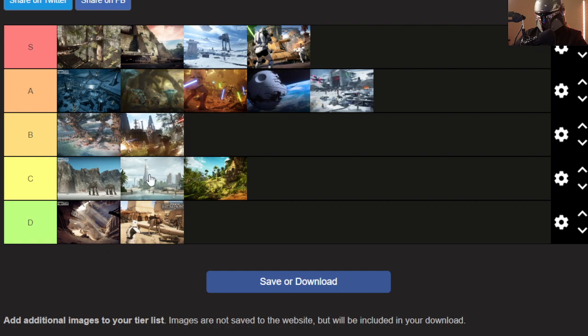Honorable mention not on the list: Kessel — I'd put it around C tier too. It's kind of ugly to me, and it really bugs me that they have the wrong Falcon on that map. Anyway, that'll do it for this tier list — let me know in the comments where you'd put your maps. When I've sunk my teeth into the Classic Collection maybe I'll do a tier list for those maps too. I'll be streaming over on YouTube or Twitch — links are in the bio.